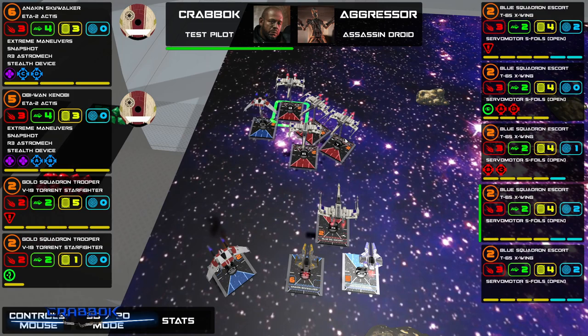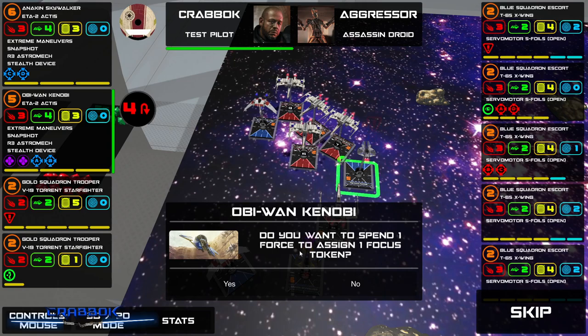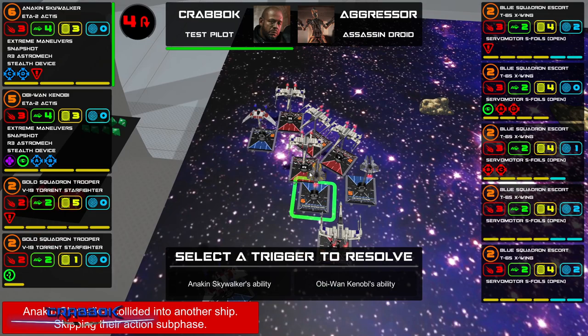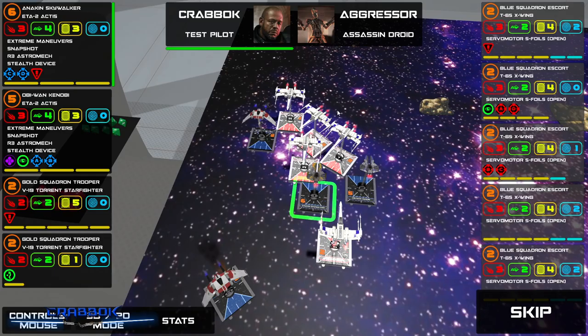Ouch — I'm afraid we're going to have some bumps. I definitely want to use Anakin's ability — spend a force to remove a red token and assign a focus. But I've got no force left. Oh no, Anakin got hurt there.